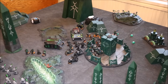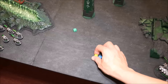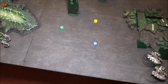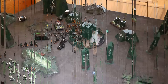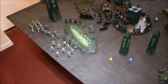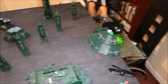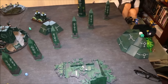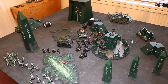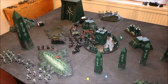Moving into turn 3 Necron reserves — rolling with a 3+ this time. Both remaining warrior units come out, the praetorians come out, and the wraiths come out too. Rolling for table edges: two squads of warriors on that edge, wraiths on this edge, but my praetorians unfortunately rolled onto the far table edge. Even with 12-inch movement they'll be well out of range — similar to what happened to my pariahs in a previous game.